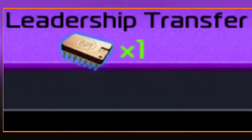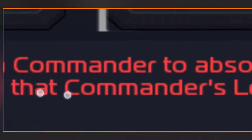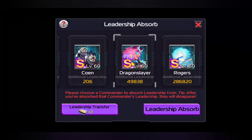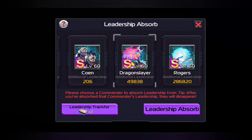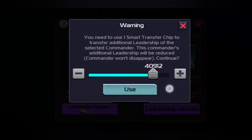Sorry guys, there was a little bit of dust on the screen. So as you guys can see, we have Dragon Slayer right here. We click on the Commander first. Just so you guys know, here's the warning on the game: 'Please choose a commander to absorb leadership.' After you have absorbed that commander's leadership, they will disappear — and that is why they have added the leadership transfer chip. So we're going to click this left button right here, and then it will say: 'You need to use one Smart Transfer Chip to transfer additional leadership of the selected commander. This commander's additional leadership will be reduced. Commander won't disappear.' So we want to take about 41,000 of her leadership. So we're going to hit use.